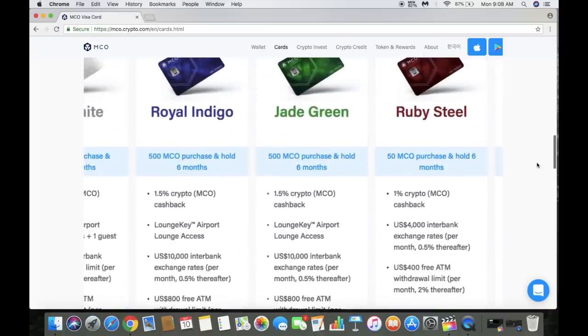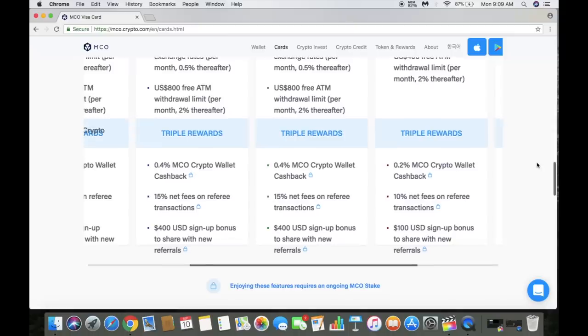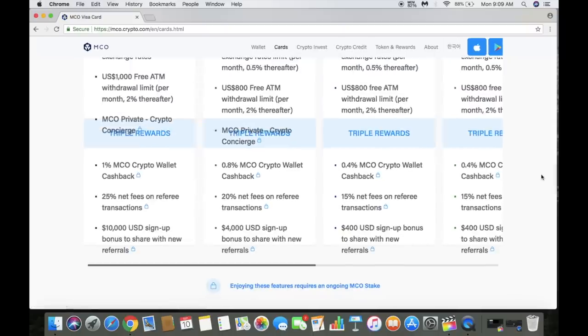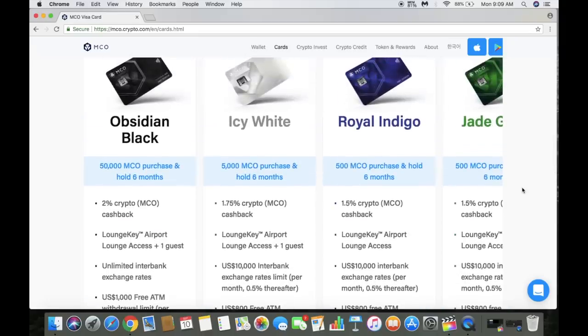As you move higher up the ladder, at 500 MCO you can choose between jade green and royal indigo cards. That's where you get airport lounge access, your withdrawal limit goes up, features increase, and you start earning $400 per referral plus 15% on their transactions as well.